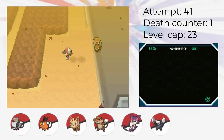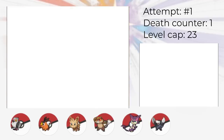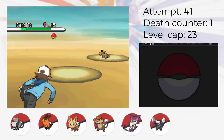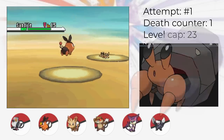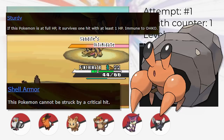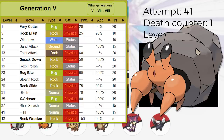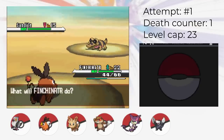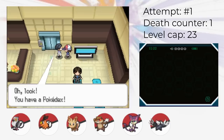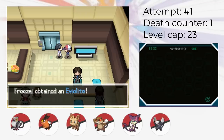We head to Castelia City and I catch a Sandile in Route 4. This is the Pokemon I wanted because it means I can guarantee to get Dwebble in the Desert Resort through a Repel strategy. Dwebble is great because it naturally has two great abilities, Sturdy and Shell Armor to avoid critical hits. Additionally, it's one of the few Pokemon to naturally get Stealth Rock, which might be useful later on for certain strategies. In Castelia City we also get the Eviolite, which is an important item for our team — it helps us combat the lack of bulk we have, at least a little bit.